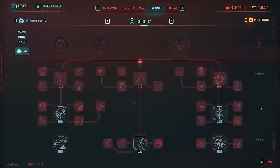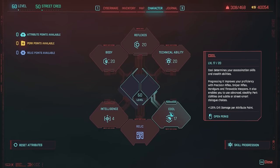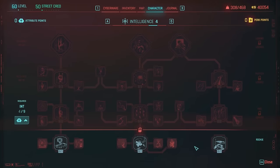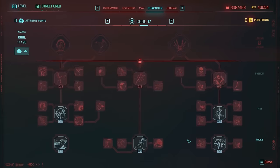Under Cool, I have it at 17 and I'm not using any perks here. The reason is because with Cool, you get plus 0.125% crit damage per attribute point, and I definitely want more crit damage. Under Intelligence, I put it at 4 in case you need to use a cyberdeck for car quick hacks. You could take off this perk point and put it on Cool to get 18 Cool for even more crit damage — do with that information what you will.